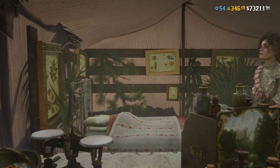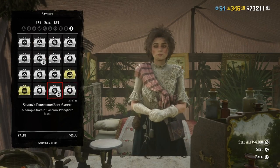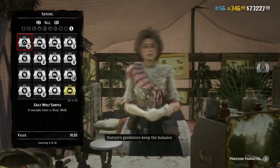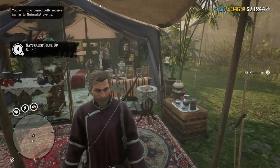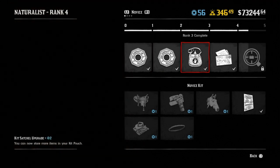The first thing I'm going to recommend is just sell your samples as soon as you get them. You can save them up like I did, but it really doesn't matter. You can carry ten normal samples and three legendary samples. Each normal sample gives you 57 XP, depending on whether you have basic stats or the outlaw pass boost.